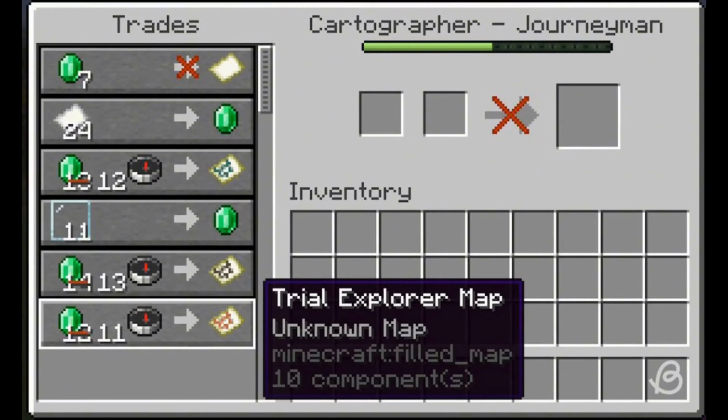Follow our dedicated guide to learn how to get the Trial Chamber explorer map in Minecraft. All you need is to employ a cartographer using a cartography table and level them up to the Journeyman tier. They might then offer you a trial explorer map, which costs 12 emeralds and 1 compass. After following these steps, you can find Trial Chambers in Minecraft.